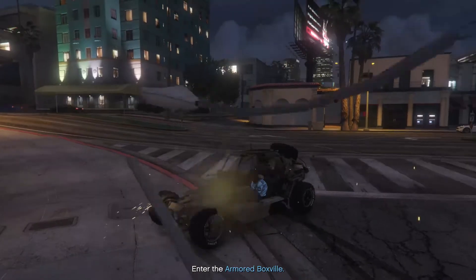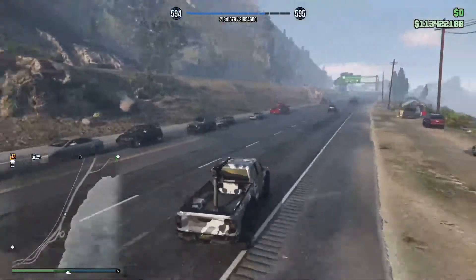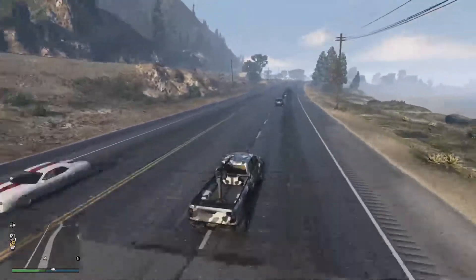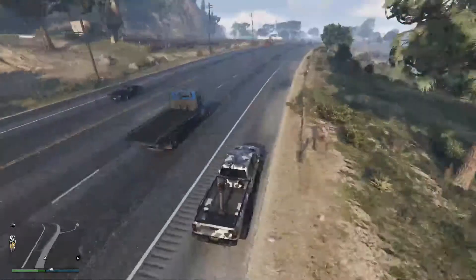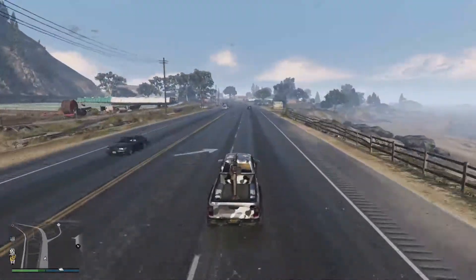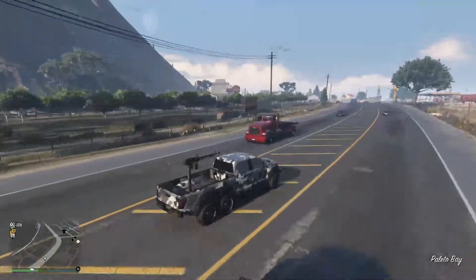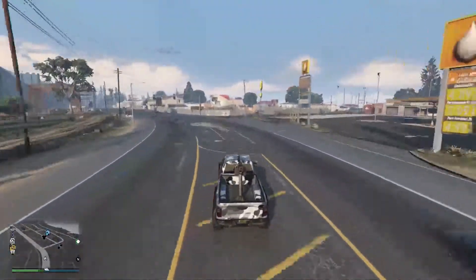At the number 3 spot, we have the Caracara. This is another weaponized vehicle with, like the Technical and the Technical Aqua, it has its downfalls as well. This was introduced in the San Andreas Racing Update, which came out in March of 2018, with an asking price of $1.775 million, making it a very expensive vehicle without a trade price. Man oh man, did this vehicle deserve more than it has today.